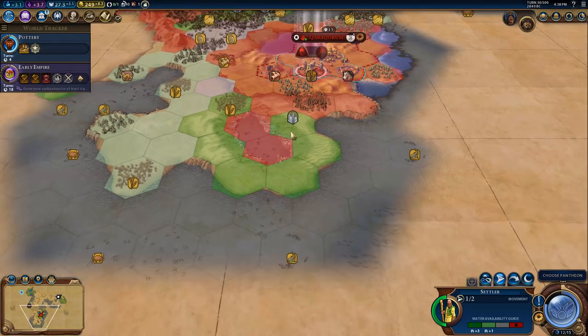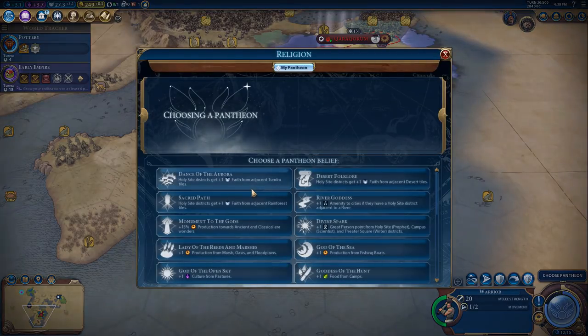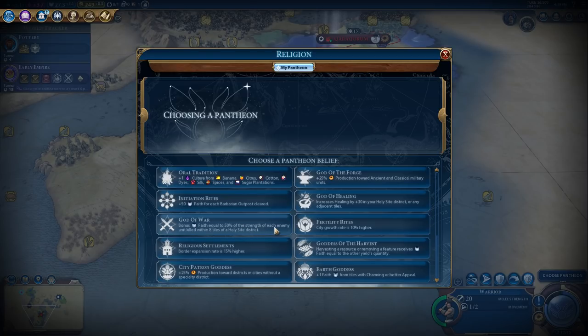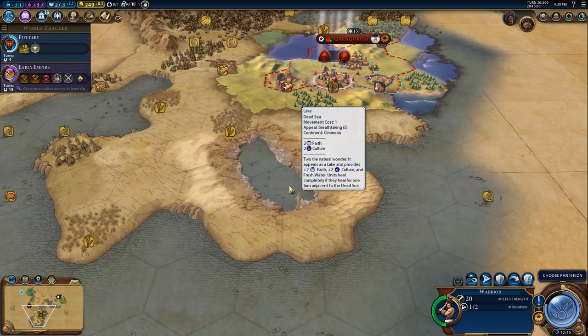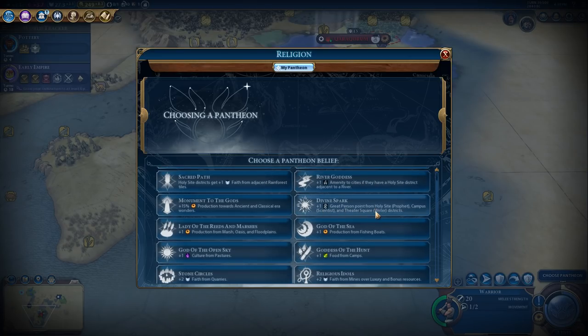Let's choose a pantheon. We can see here - oh my goodness, these are plains hills, I thought they were desert. That's because we're not showing them. Looking at the holy site district options: plus one faith from adjacent tundra, plus one from rainforest, plus two faith from quarries. I'm looking at the faith ones because I think we're going to try and go down that route. From tiles with charming or better appeal - these have breathtaking appeal, so that should be good.